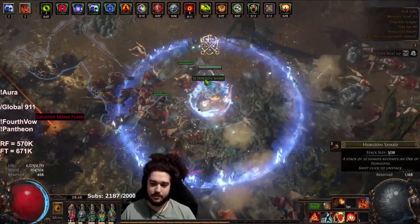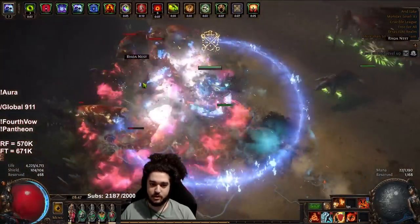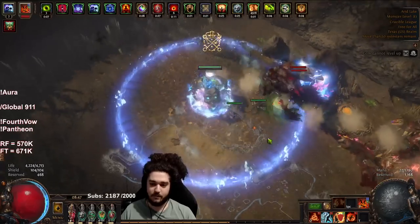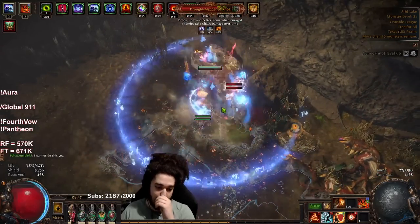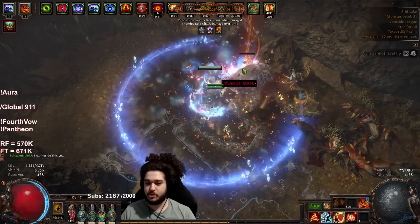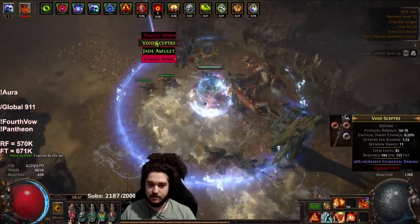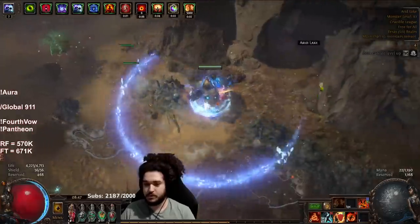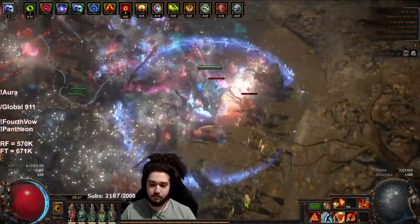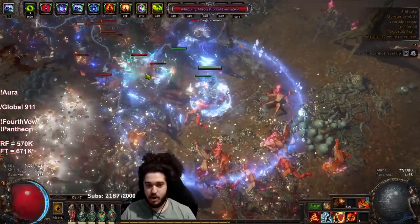I'm pretty happy with this setup for clear. I'll definitely need to get an Empower to do the swap. The reason I'm waiting on the Empower is that I have all the other awakened gems shown in the PoB, and the Empower super juices Fire Trap with gem levels. Now that I have Oriath's End I don't really mind losing some AoE on my helmet - I won't be using Awakened Inc AoE since Oriath's will do the majority of the clear and Righteous Fire is just the trigger.